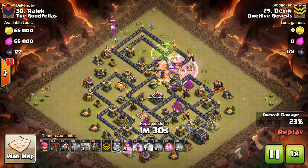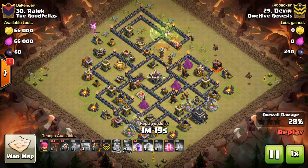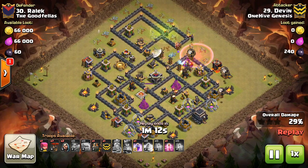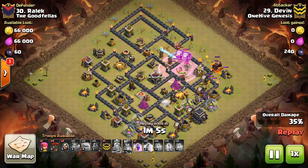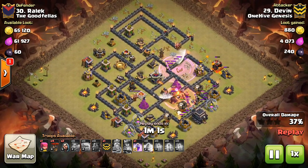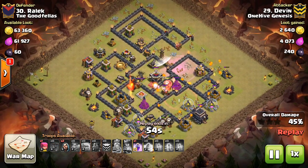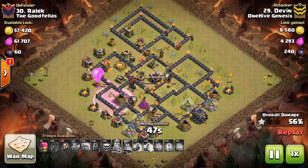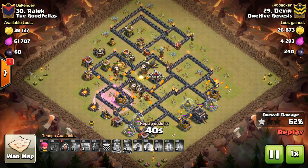At Town Hall 10, point defense is so much higher level — it goes up two extra levels, plus you have X-Bows at higher level with more of them. A queen walk is already kind of a risky venture; it really has to be a lot more planned out. The risk of just losing a healer right off the bat to a Seeking Air Mine will make it so we don't see many queen walks. At Town Hall 10, it's pretty hard to three-star with air troops still, so people can confidently put their Seeking Air Mines towards the outside of the base to take out healers without worrying about air attacks three-starring them.